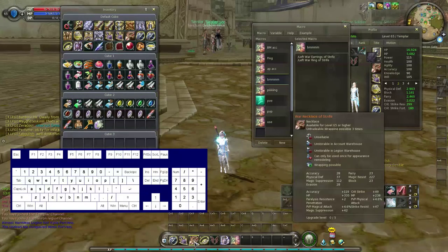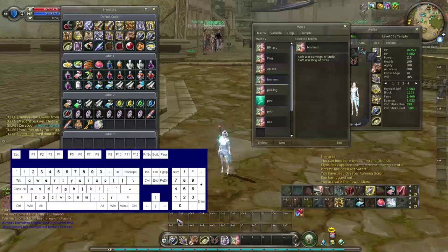Make sure that the binds you are using for these macros are on single keys. As you can see I'm using 1, 2, 3, 4, 5, 6. If you start putting them on Ctrl+1 or Alt+1 or Shift+1, they'll start to mess up. So make sure they're on single keys — 1, 2, equals, or whatever button you have. Just make sure they're on single keys, otherwise your macro will start to mess up.